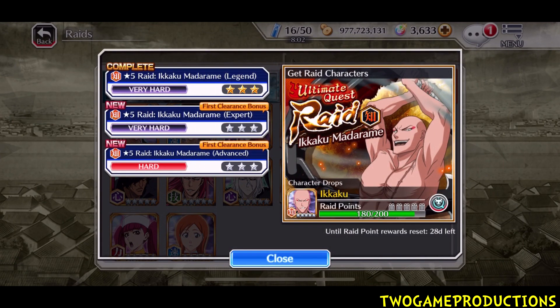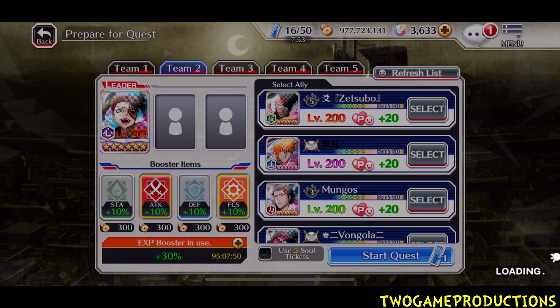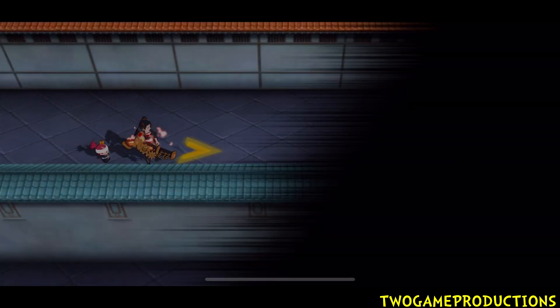Alright, who are you targeting right now? You're going after Ikaku, I see you. You guys know what Ikaku does — nothing against Lolly, by the way. The summons — hey, how did you guys do in your summons? Let us know in the comment section below what you think of her.